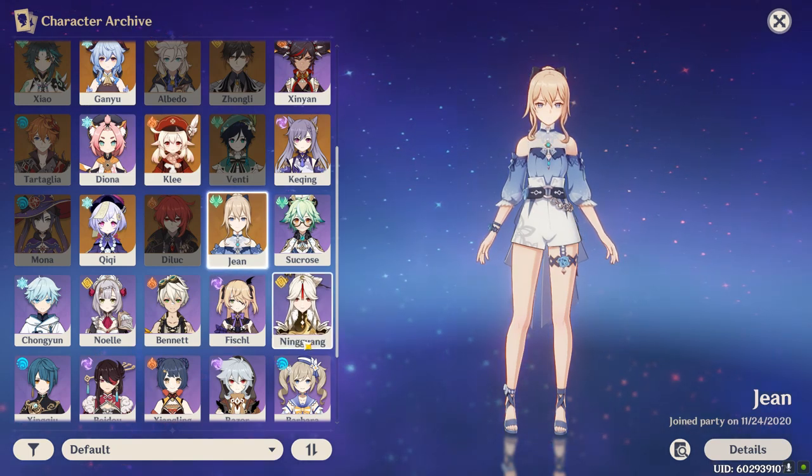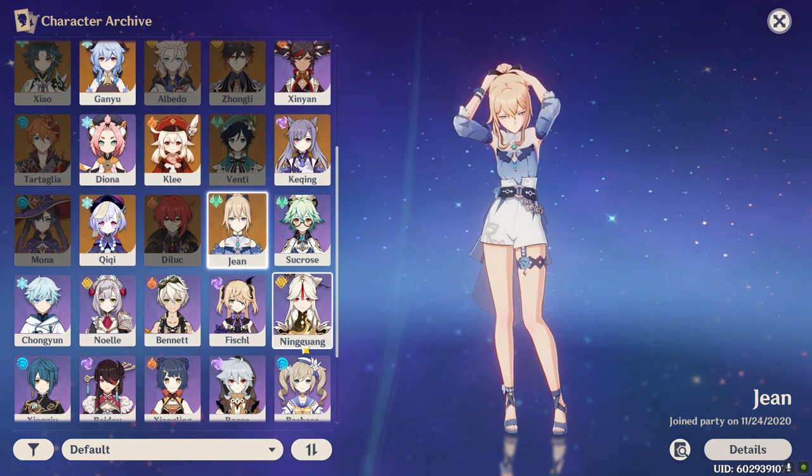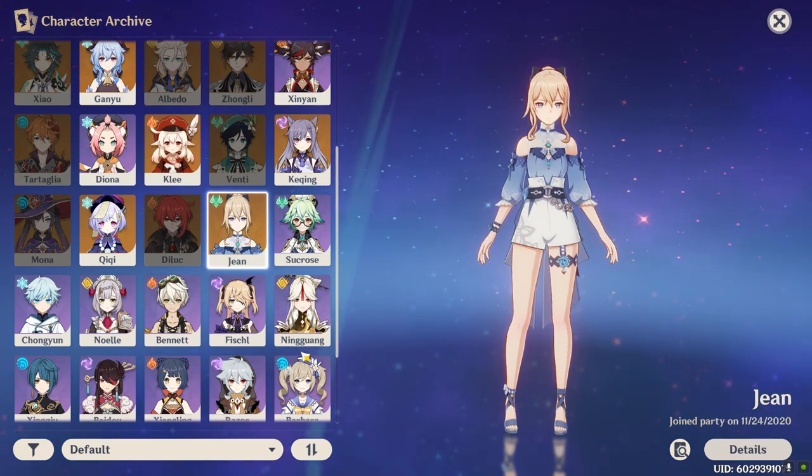I have 10 crowns used: a triple crowned Ayaka and Hu Tao, a double crowned Ganyu, and a single crowned Klee and Keqing. And 16 of my units are friendship level 10.